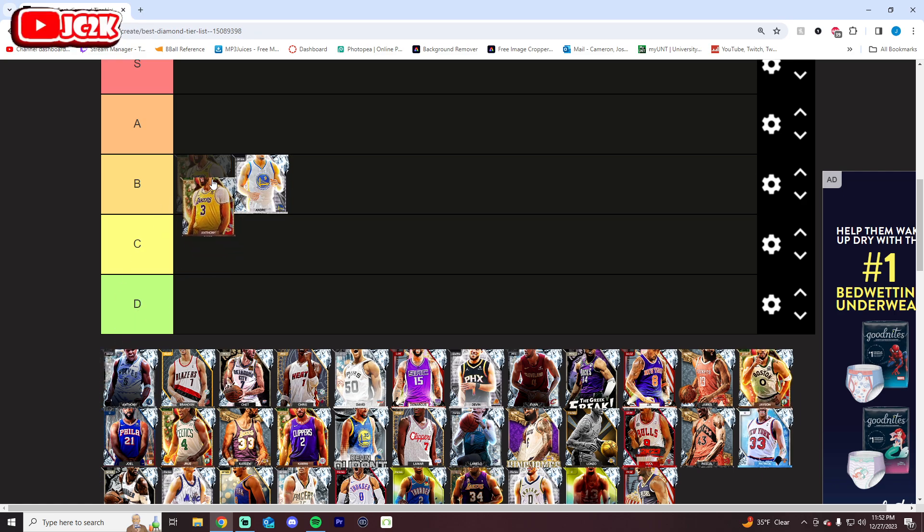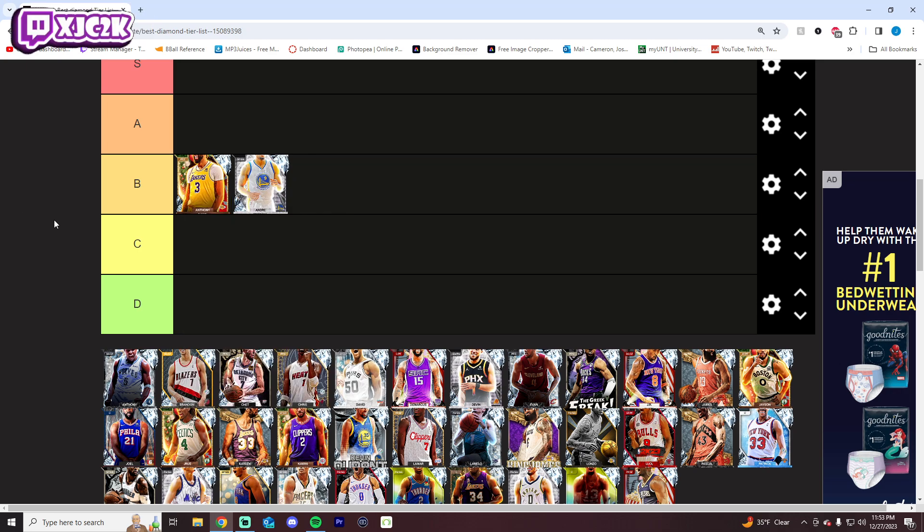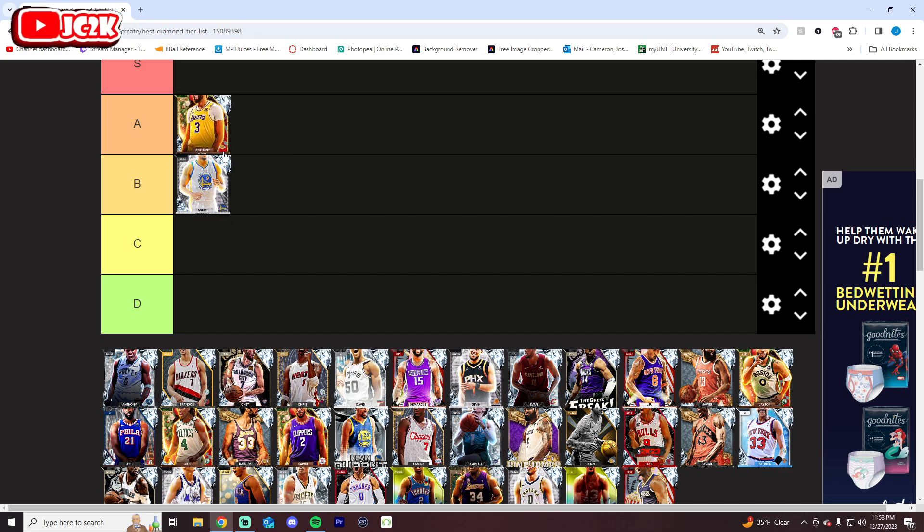At shooting guard there are certainly better options on this list. Anthony Davis kind of similarly doesn't have Clamps at power forward. He's got the ability to play center at a high level as well, and he's got a pretty good release. He can kind of shot create. He's a versatile auto card and a good defender, but he doesn't have insane size at center. He doesn't quite have the perimeter defense at power forward either. There are a couple small flaws. I think A tier is probably smart because his biggest flaw is not having Clamps, and at this point in the year at power forward or center, that's not really a huge deal.